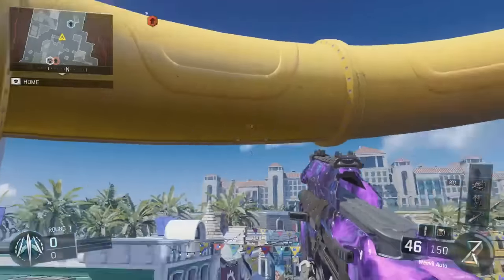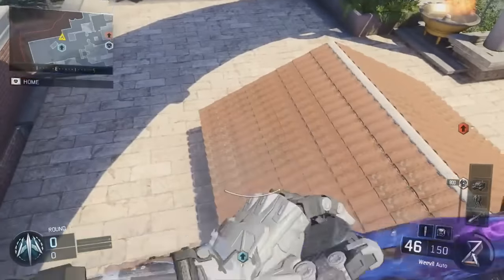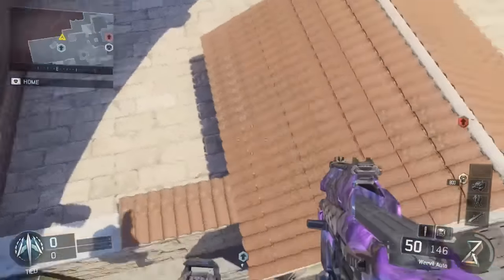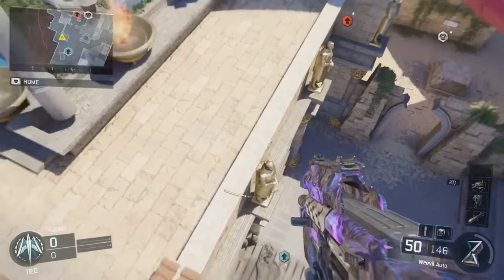The next thing you have to do is turn around and you're going to see a yellow slide. You just want to jump up to that yellow slide and do a wall run along it until you eventually get almost close to this building, and then you want to jump off of it and you're going to land on top of a barrier.